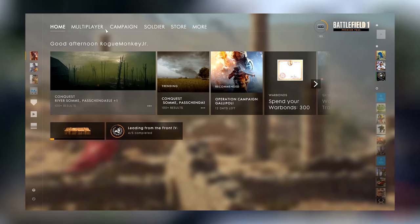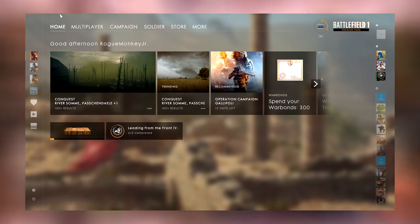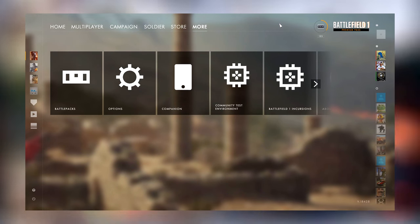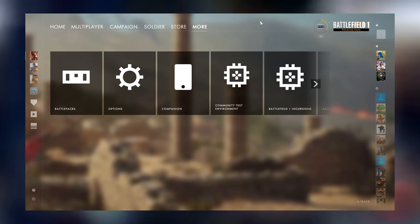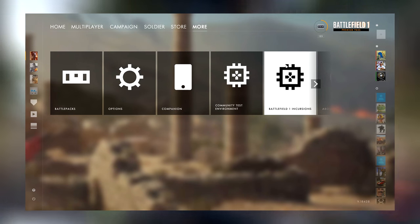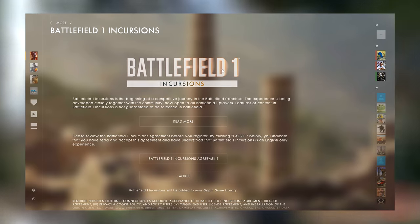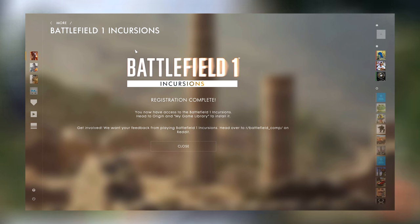All you have to do is go into your original Battlefield 1 game, click on the More section — same process on console — and it's basically the same as getting into the Community Test Environment. Go to Battlefield 1 Incursions and you'll be asked to fill out a registration.